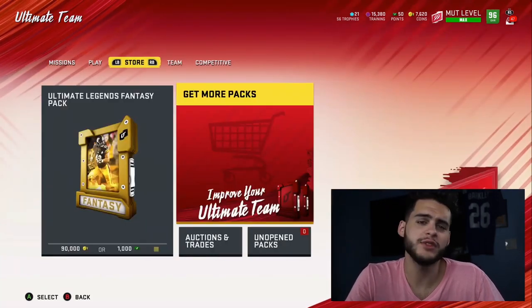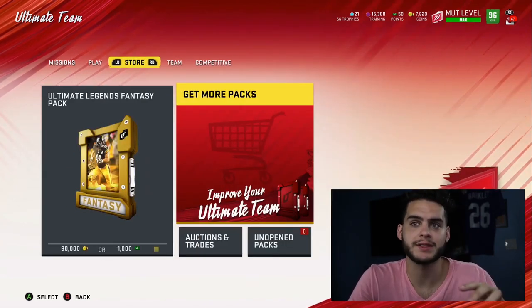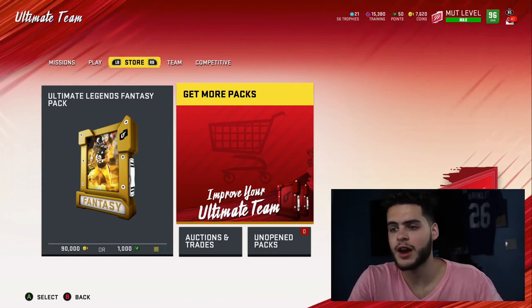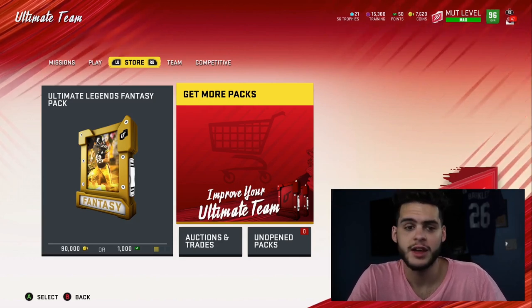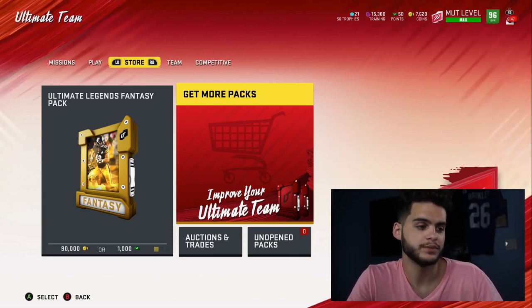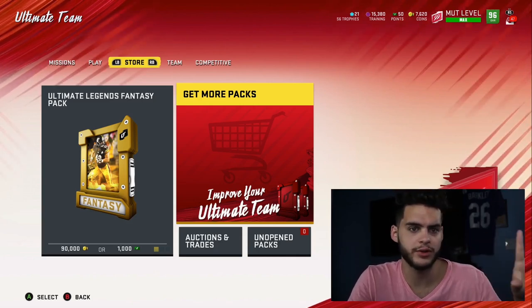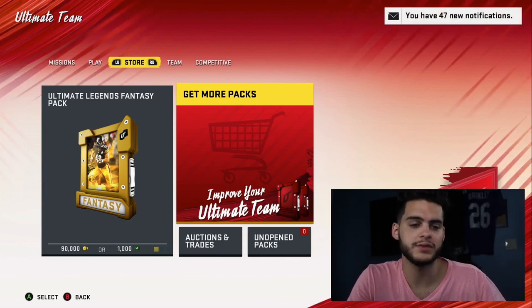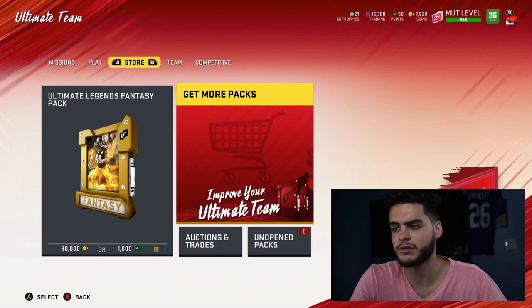Some people get caught in a trap — and this doesn't apply to heavy money spenders who have a ton of coins. This is more for the no-money-spent guys. What you don't want to do is hop on the game instantly, get your first 100k, and immediately buy the best available player. Like okay, Byron Jones 87 overall for 70k — and now you're broke. Go play more solos, get 70k, buy a running back and a wide receiver, and you're broke again.